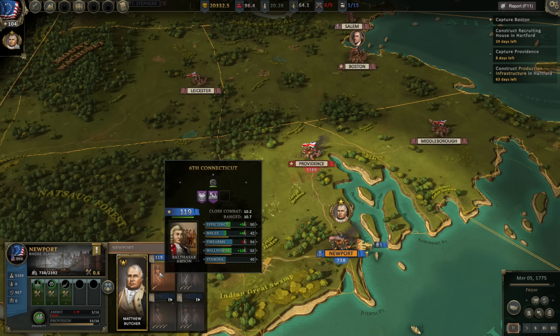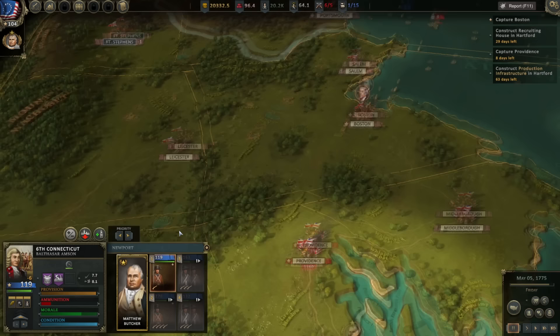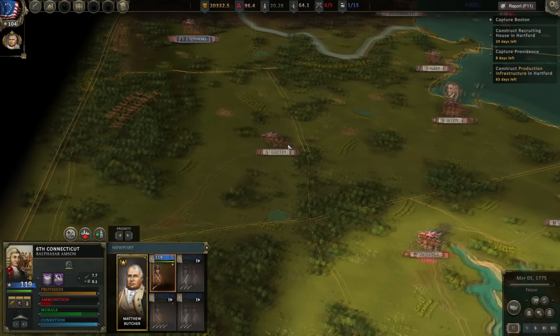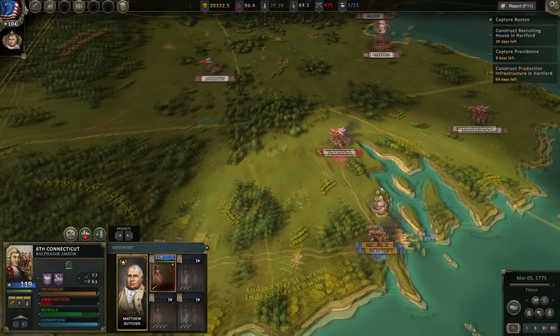We do have some units that are heavily understrength. It would be nice to take the 6th Connecticut and merge them with the 2nd Connecticut, because right now they only have one company in the 6th. We just lost Portsmouth to the British. What I'm going to do is, once I reinforce here at Newport enough, if they don't attack me, I'm going to double back, pull our troops toward Hartford, and then move north toward Fort Stevens or Leicester. It just seems like they've got too much in front of us to overwhelm. We need to try and strike somewhere where they are weak.